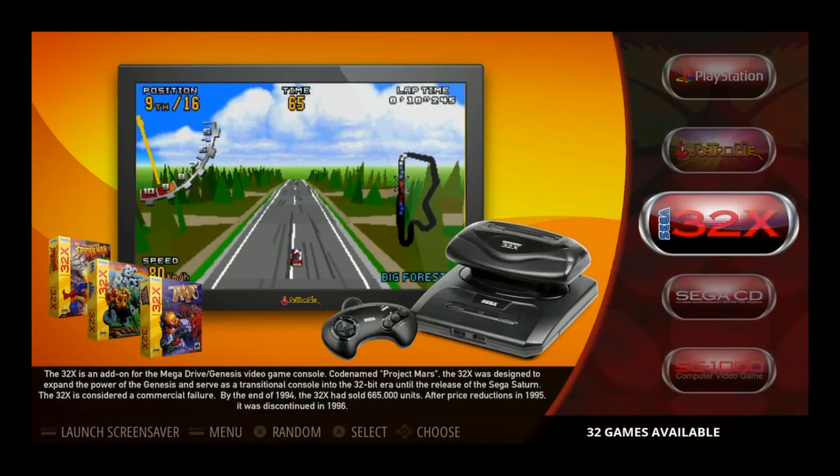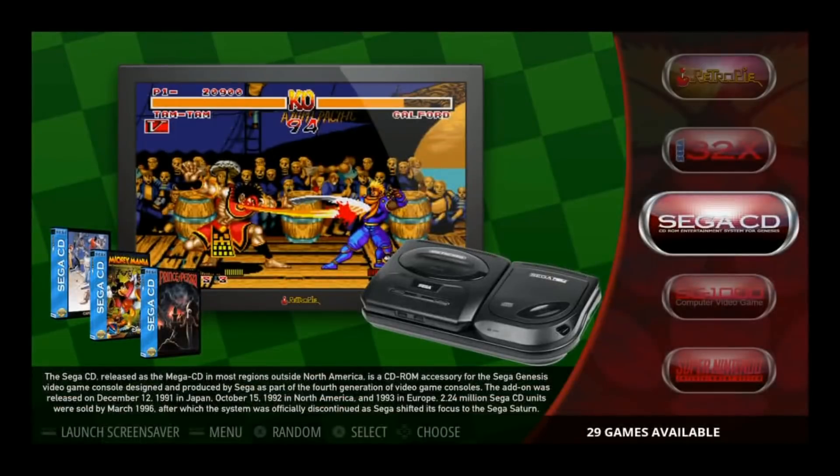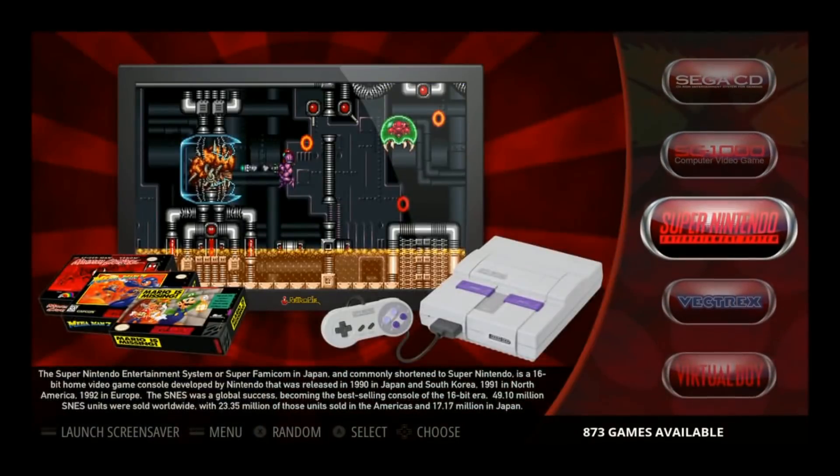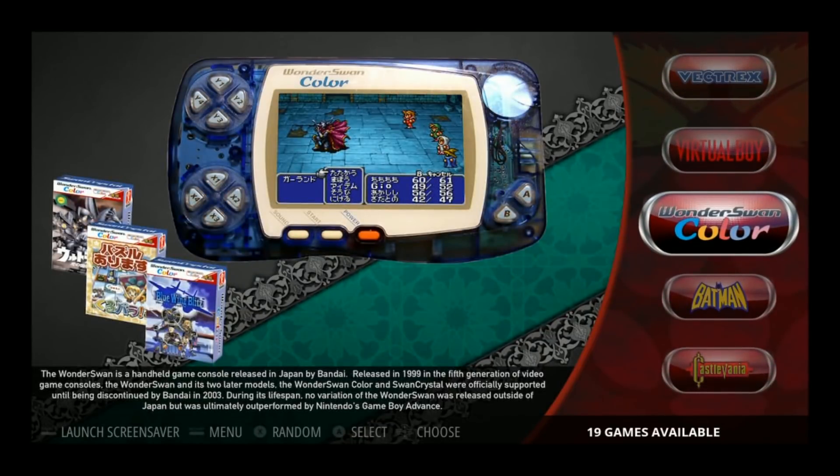RetroPie — it's running a new version of RetroPie. All the Sega 32X, Sega CD, the majority of the games here as well, good to see. SG-1000 68, Super NES 873, Vectrex 21, Virtual Boy 18, WonderSwan Color 19.